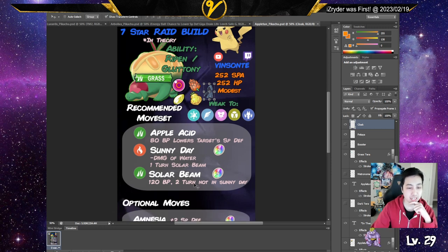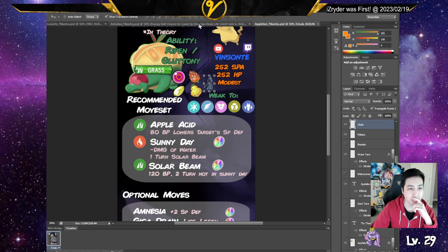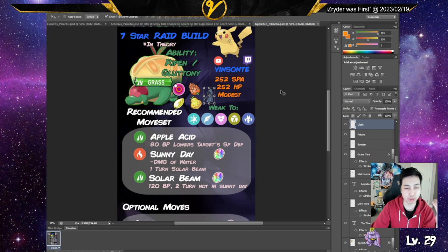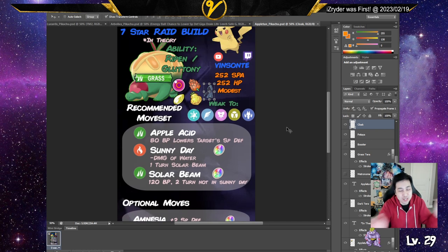Then Sunny Day and Solar Beam — pretty much the same as the other ones. If you can bring a Screech user with this, you can pretty much one-shot it with Solar Blade. You can also bring these two together, use Apple Acid for the Special Defense drop, and then Solar Beam it. Appletun can learn Amnesia, so you can get rid of most of the electric or special attack damage. Amnesia, Giga Drain to regain life, and it has Growth too — so these are the simple builds.